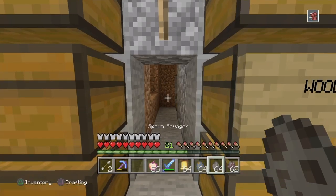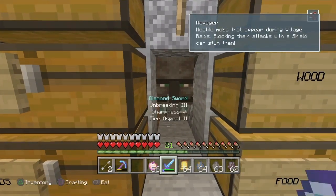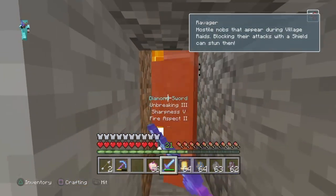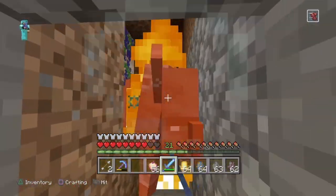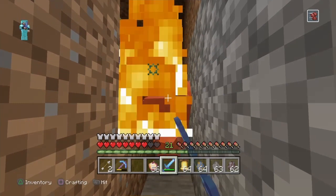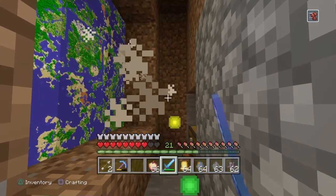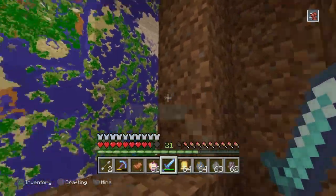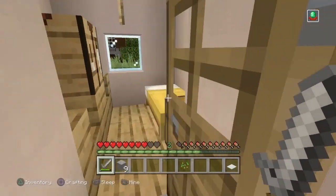Alternatively, you can do the creative mode exploit to get a spawn egg or best gear for the raid, like I did here. But make sure you copy your world before doing the exploit shown in the next step.